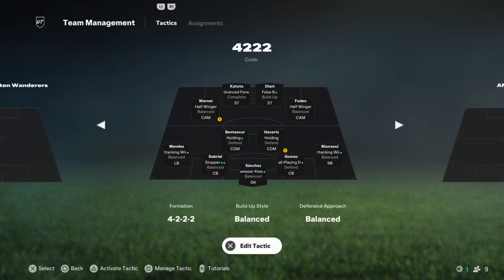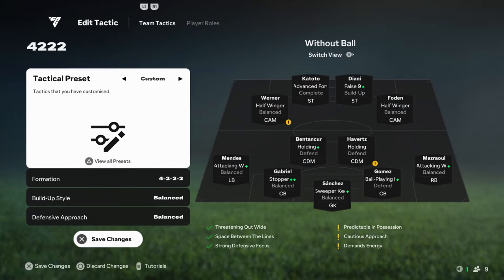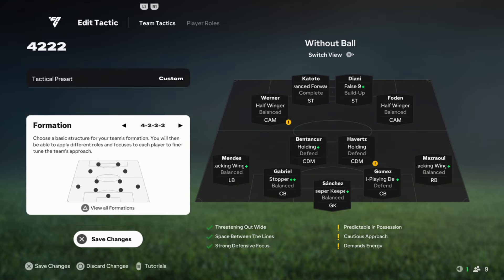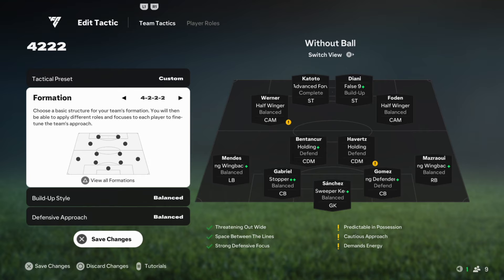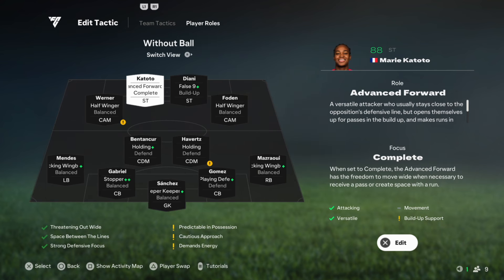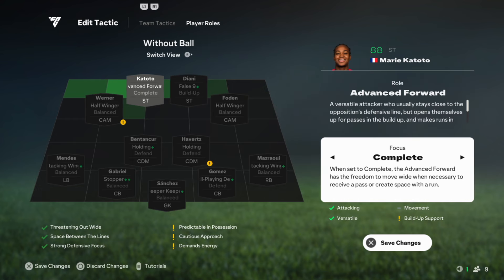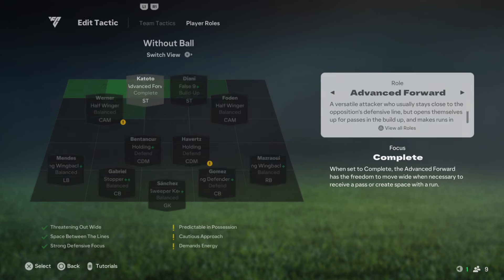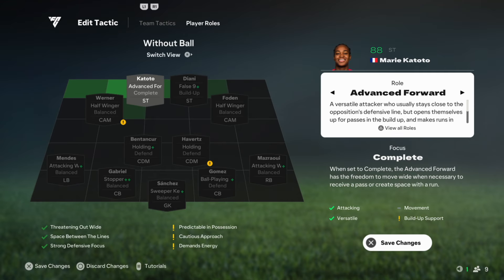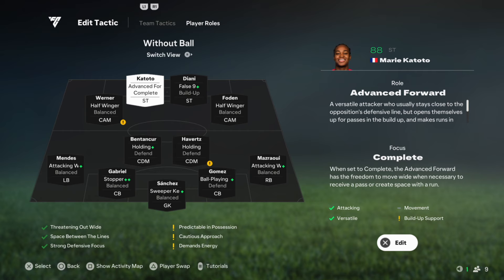Here's a detailed breakdown of the new best meta for 4222 custom tactics, focusing on without-the-ball movement in defending, pressing, and transitioning to defense. Defensive tactics: Defensive style — Balanced — gives structure to the team with quick pressure after losing the ball to disrupt opposition play. Depth 40-50: a narrow defensive setup to prevent passing lanes through the middle, forcing the opposition wide, allowing moderate pressing without overexposing to counterattacks.